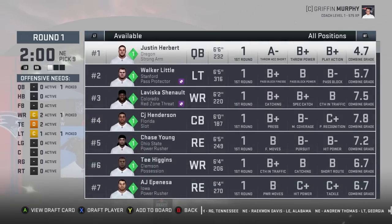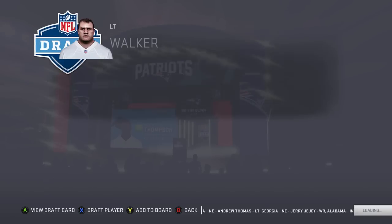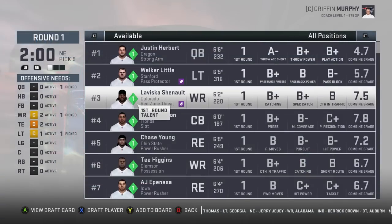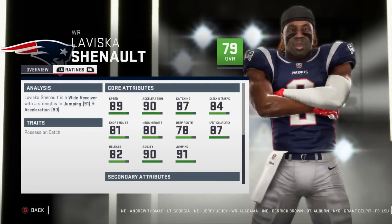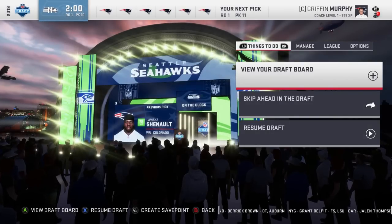I thought the Giants might take Justin Herbert but I guess not. Let's go with — actually, Walker Little doesn't look all too great. Let's get LaVisca Shed — 79 overall, quick development, 21 years old, 89 speed, 90 acceleration, 87 catching, 84 catching in traffic. Pretty good.